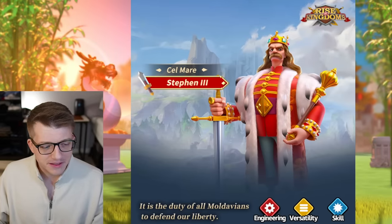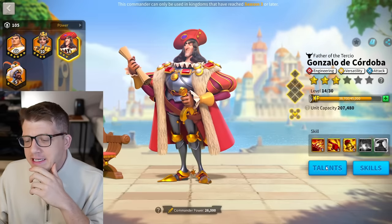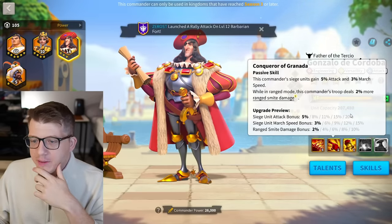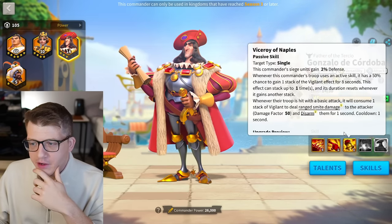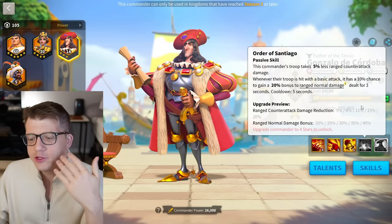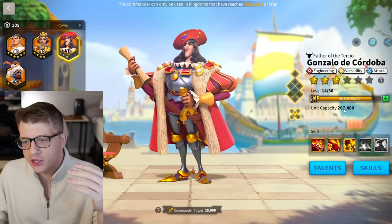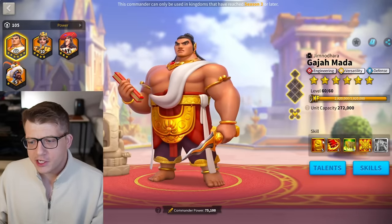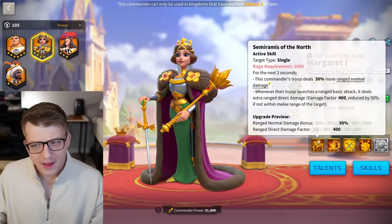As an engineering commander, we're obviously looking at other engineering commanders for pairing. Looking at Cordoba: ranged smite damage to three troops, 20% attack, additional ranged smite damage, up to 10% more defense, and the vigilant effect for more ranged smite damage and less ranged counter-attack damage. Cordoba in his own right is insanely good. I don't necessarily think this is the automatic pair — you'll probably keep Gajah Mada with Cordoba and run Margaret or Bobber with Stefan.